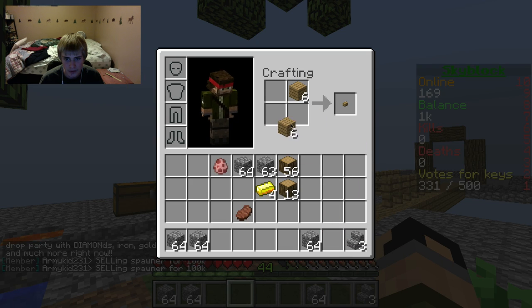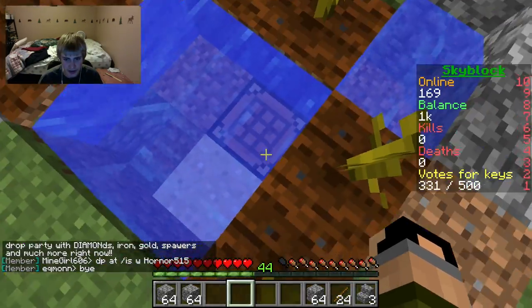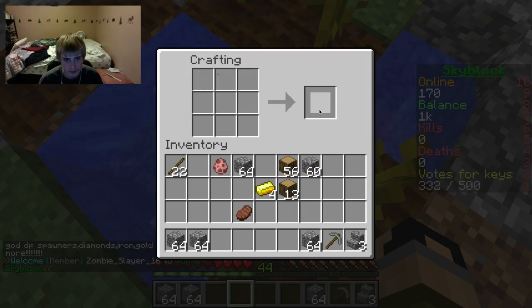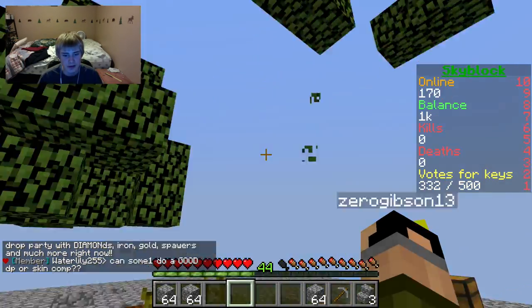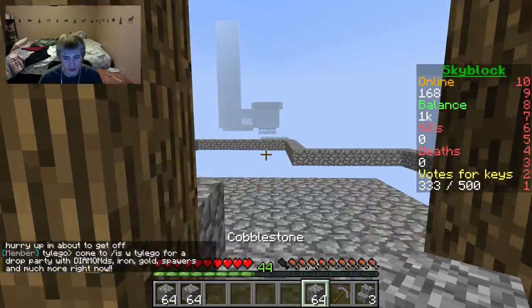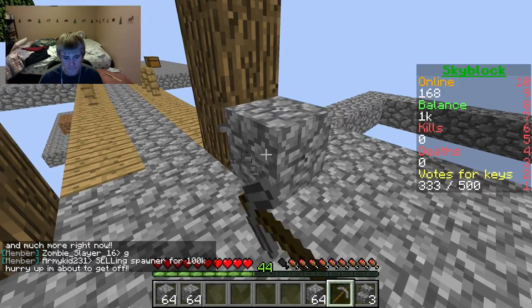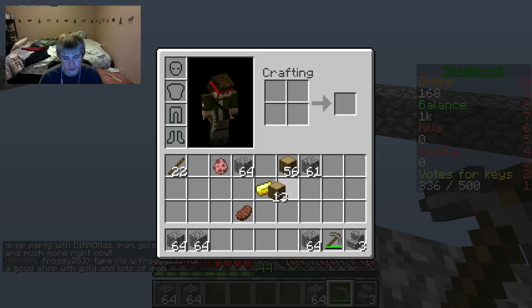We have a lot of pumpkins - I can actually sell these. I'm gonna warp to the shop. I got another acacia sapling. I'm going to sell the pumpkins because they sell for decent money. Oh yeah, I was saving up for an enchantment table and I actually have enough money to buy it now.